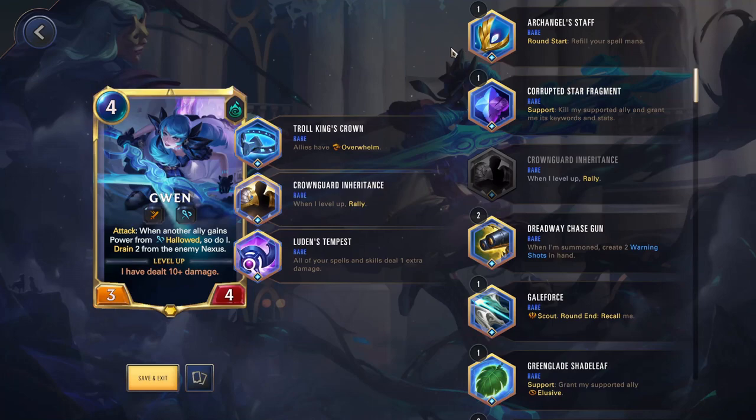I think this is best on someone like Annie, because Annie generates a one-mana stun every round and then has a lot of other spells in her kit. Since Annie is one-cost, you're able to put her on board and she's able to get this effect generating every other round. You get a lot of benefit from it. The higher cost your champion is, the weaker it is, because you're not getting that effect for as much of the game. It can be good on someone like Lux, but she is more expensive, so it's not quite as good.